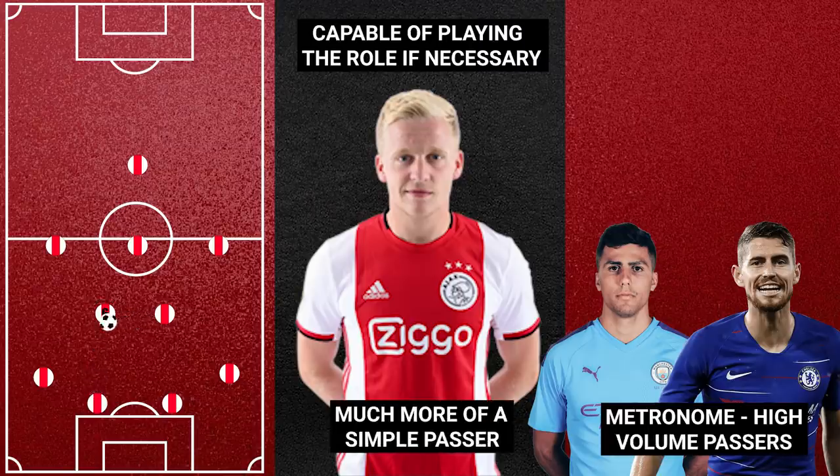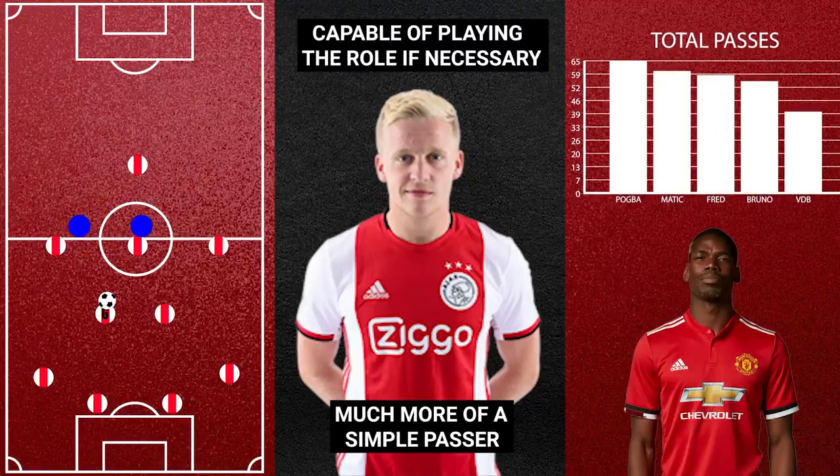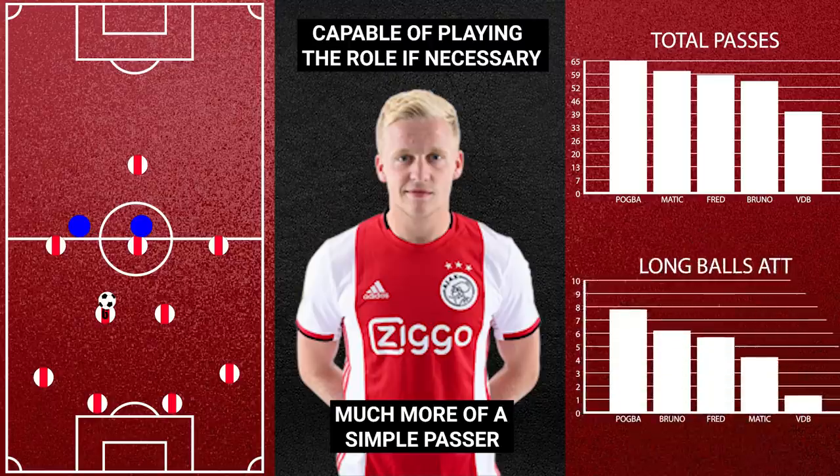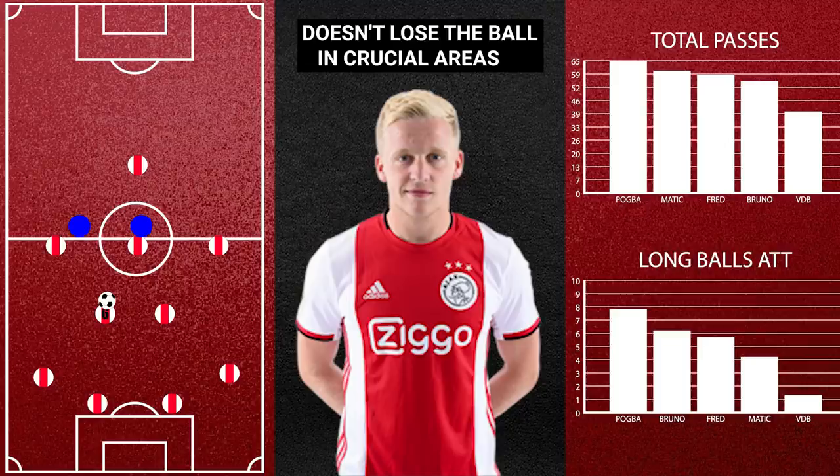Instead, in these deep regions, he keeps it fairly simple — taking few touches and making short and simple passes rather than anything line-breaking, which is something that Pogba alongside him could look to do instead. The stats show that van de Beek isn't ideally suited to the role, completing by far the fewest passes per game and attempting the least long balls. However, because he is comfortable on the ball, he can still be secure against the press — not by dribbling around the man, but rather using short passes to try and disposition the opposition.